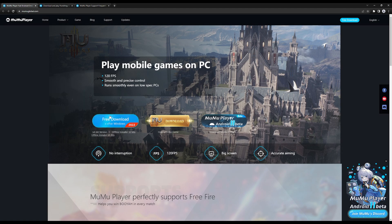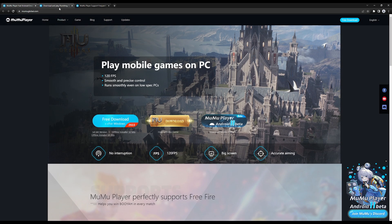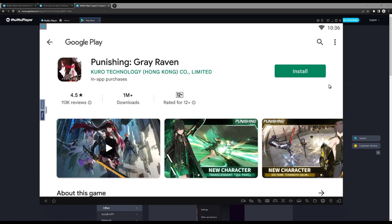First off, download the client. Depending on your PC, you can choose to get the 32- or 64-bit client. A customized download link will also be provided in the description below. Once you've installed MumuPlayer, perform a general setup for your Google Play Store and install PGR from there.